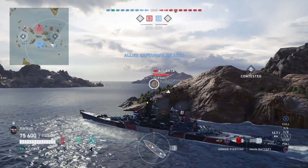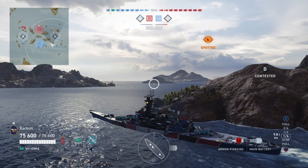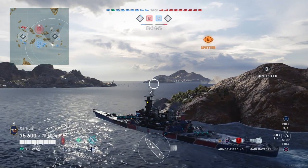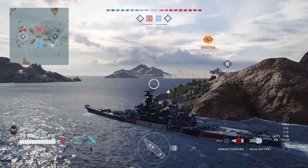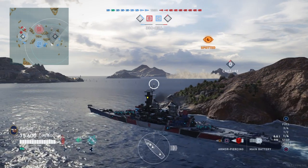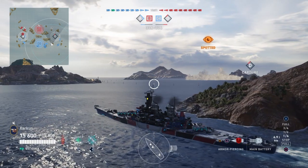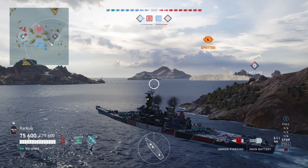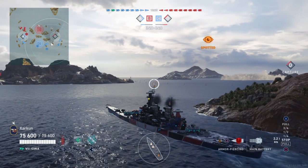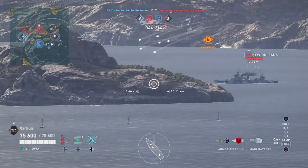The Benson is going to prevent us from pushing too aggressively into the delta cap. But we do have a friendly destroyer also in the delta cap, contesting it against the Benson, who has smoked up and is now out of sight. Since the Benson is there, we don't want to push too far around this island. I'm not sure whether I'm in torpedo range of the Benson, but I suspect I am, so I want to play this pretty cautiously.